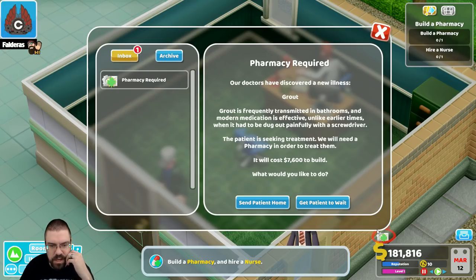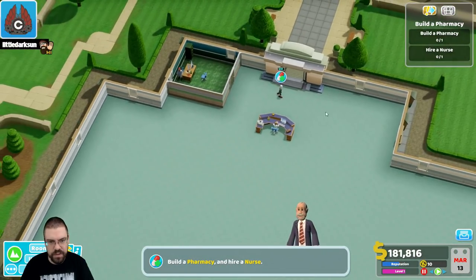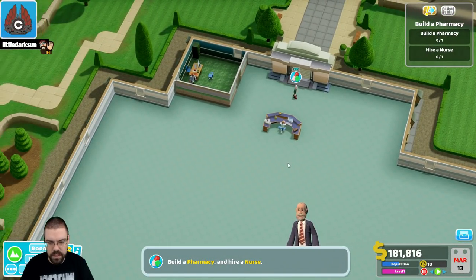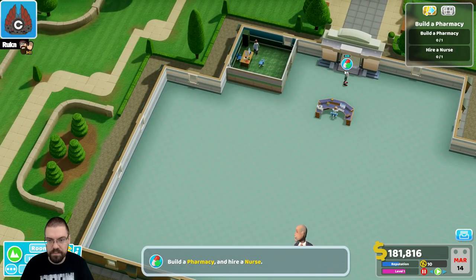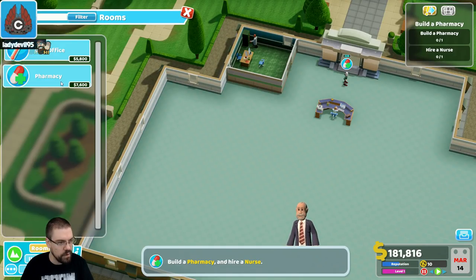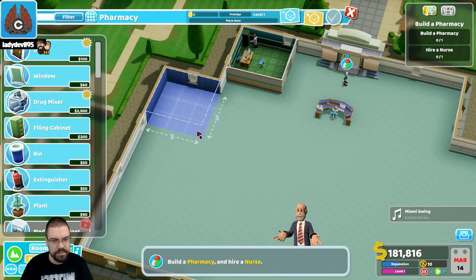The patient is seeking treatment. We will need a pharmacy in order to treat them — it will cost $7,600 to build. Space pauses the game, which is great. Now we'll build a pharmacy. Let's put it back here. Build a pharmacy and hire a nurse.